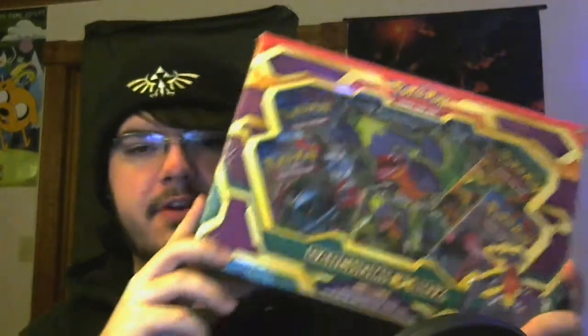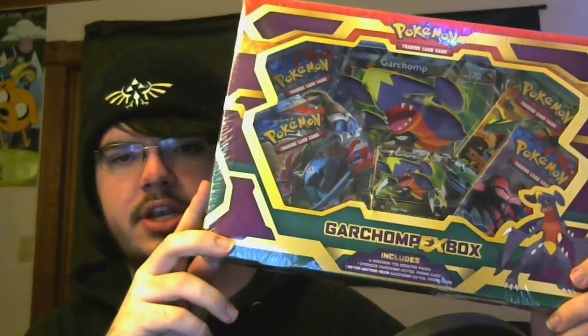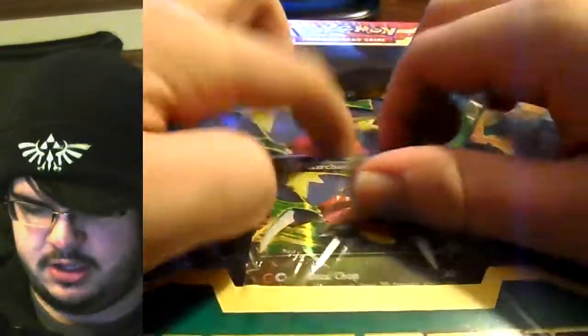I'm gonna open Pokemon cards today. I'm gonna move over so I fill the frame and you can actually see the box without the reflection. We're gonna open up this Garchomp EX box — it's a rather old box. It's got three XY base set packs in it and a black and white something or other. It's got a giant Garchomp card in the back there — look at that.